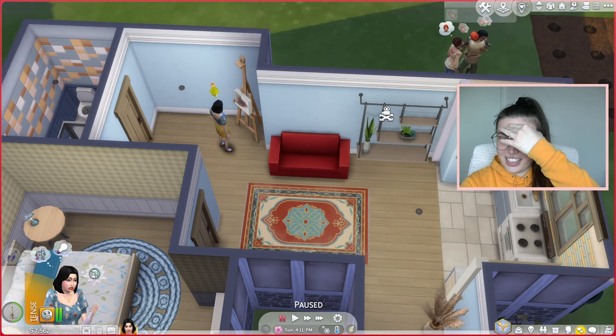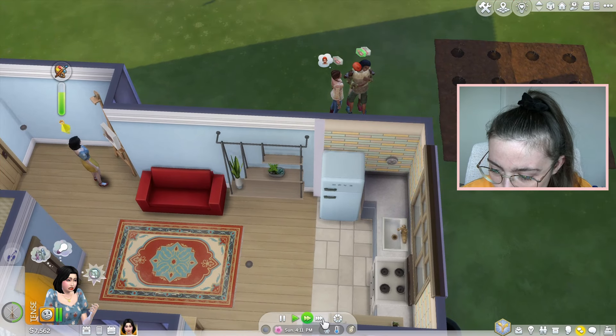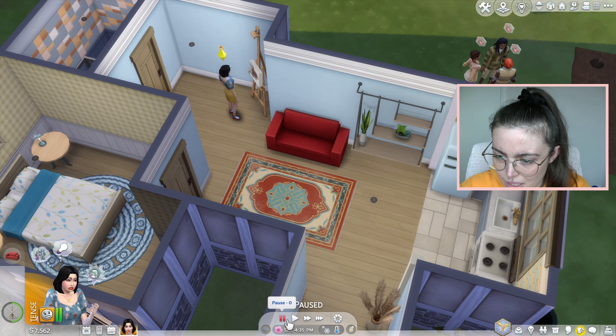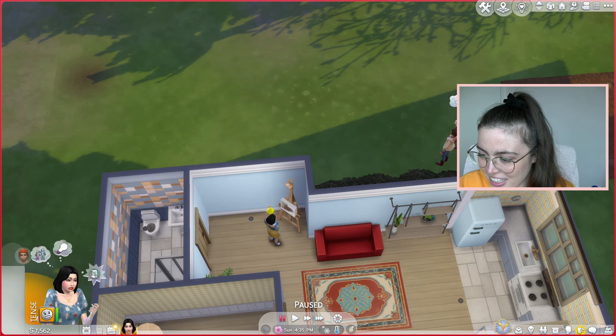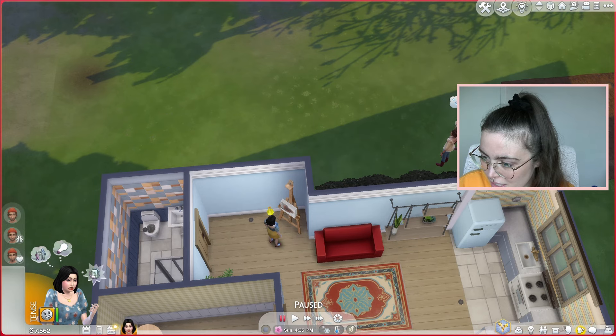They're literally all like flirting out there. Right let me see if I can do something else. Okay I feel like my game is totally glitched. I'm going to go to manage worlds. Okay let's try this again. I'm going to kiss him on the cheek and then ask about his day and get to know him. Ask if single.